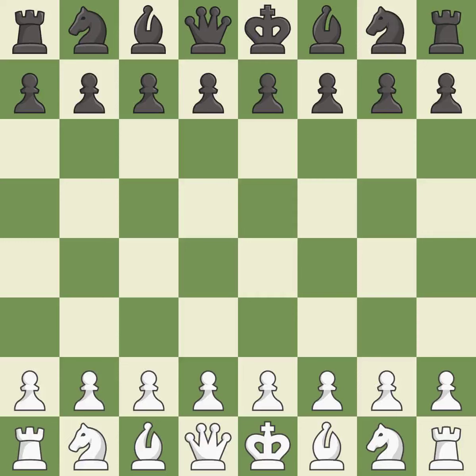English opening, four knights, kingside fianchetto line. Giveaway: one player was winning but then gave it away. That game was pretty competitive. Black had a good opening, but white was on another level. The middle game battle was fairly even.